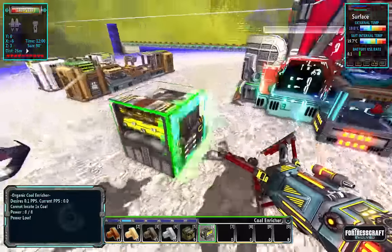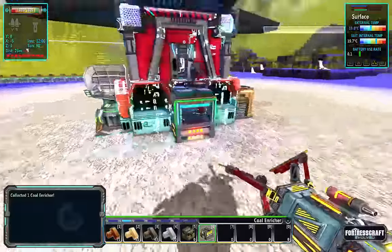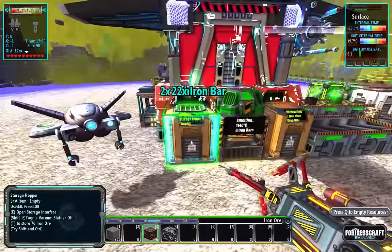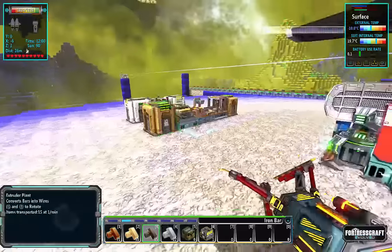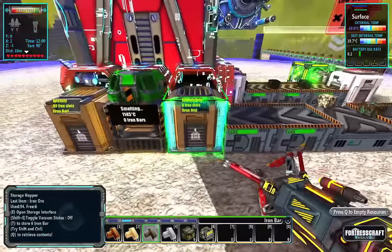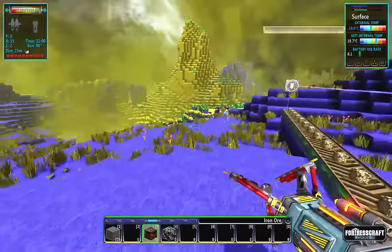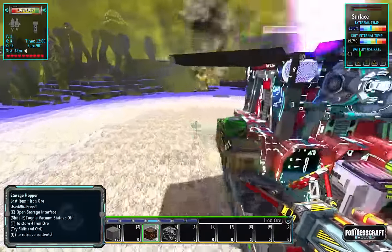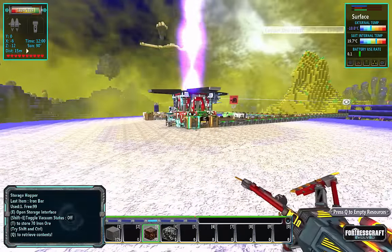The coal enricher — you feed coal in one end and enriched coal comes out the other end, doubling the amount of power generated by your pyrothermic generators. Beautiful system. Now we're getting some material. I need to kick start tin and copper again, but we're going to need so much iron for hoppers that I want to make sure we've got plenty in backlog before I kick start these mines again. This is an endless amount of copper and tin, so we really need to make sure we are smelting what we're grabbing. That'll do it for this episode — thanks for watching, see you next time!